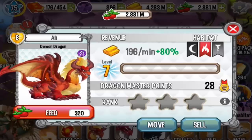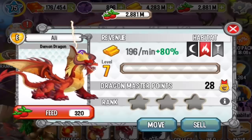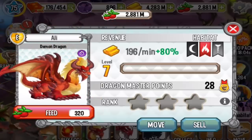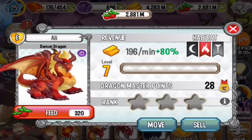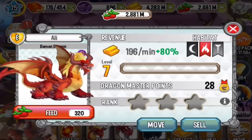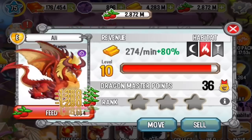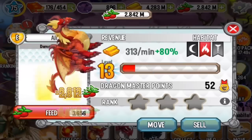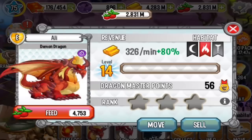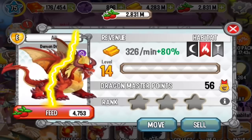The Demon Dragon is fully grown now, ladies and gentlemen. Let's see an animation — he can summon some kind of lightning spell. Let's level him up to level 15 and see what attacks we can train this dragon with. Pretty good gold per minute — check it out, very nice.